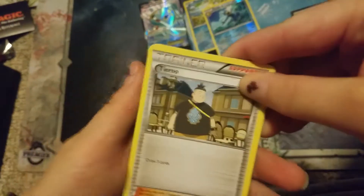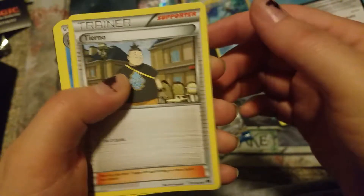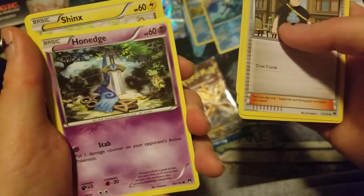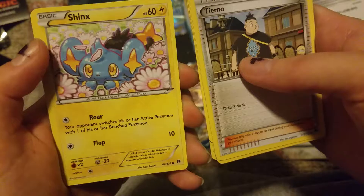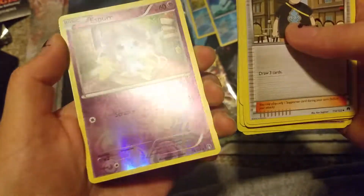There's your code. Alright, three to the front. Tyrogue — that's an okay supporter. Another Cloyster. Honedge — I think that Pokemon's so cool. Shinx. Spritzee. Glameow. Purrloin. Espurr. So many cat Pokemon, come on.